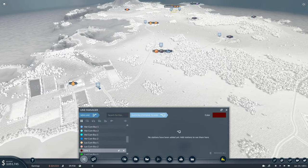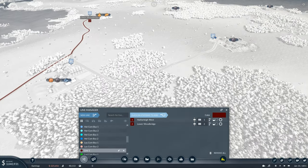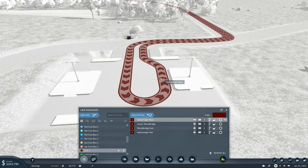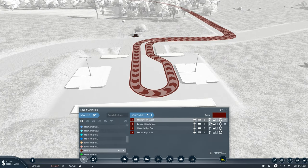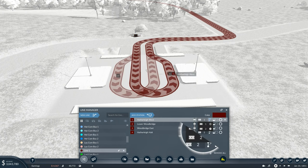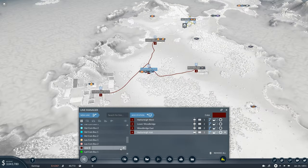Grab a new route going from picking up there, dropping off there, then picking up at coal and dropping off at the steel mill. Now here's the thing — we've got two platforms but only one being used. Go to each platform and assign it as an alternate platform number two so trains can use both platforms to pick up, which makes traffic a whole lot better. For names keep it very simple — because it gets complex later on the whole map will tie into industry hubs. Don't call it Woodbridge Food Steel, just call it Food, Steel, and then Truck on the end.